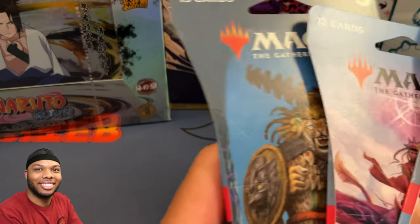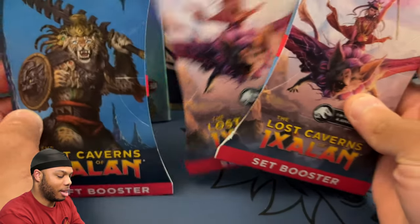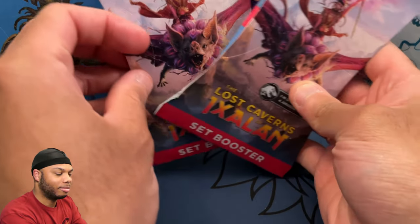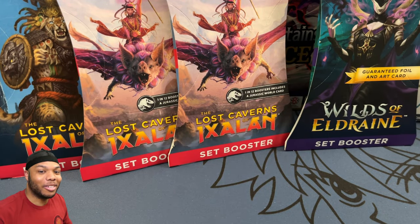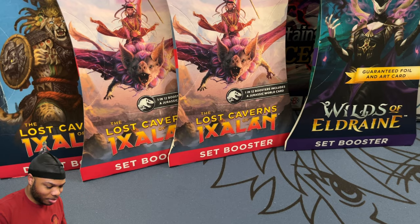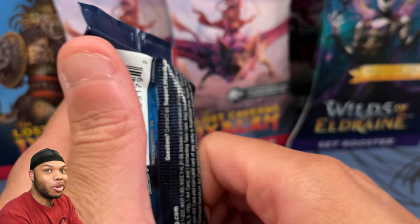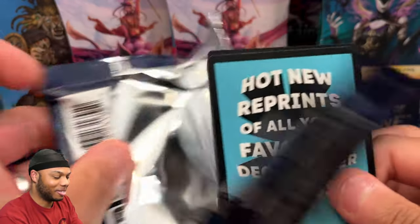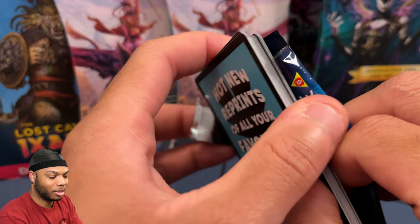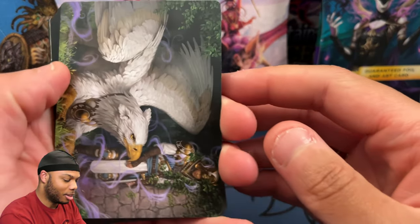Here we go. We got our packs here — three packs of Lost Caverns and three packs of Wilds of Eldraine. Want to know how to get a free pack from GameStop? Go to GameStop and become a Power Rewards member. After you pay that fee, every month they give you five dollars that you can use on anything in the store. You know what you use that on? A pack. That's a free pack right there. This pack? Free.